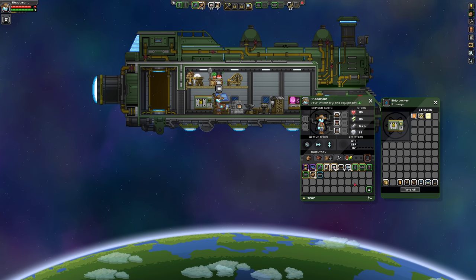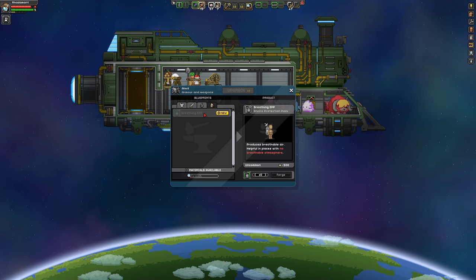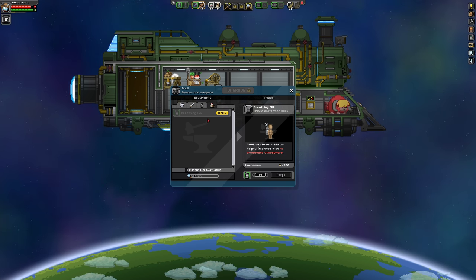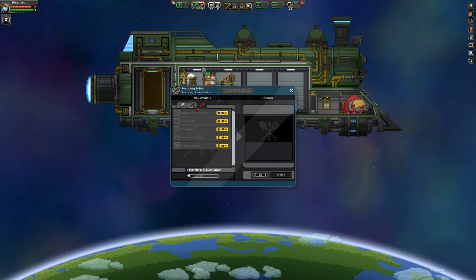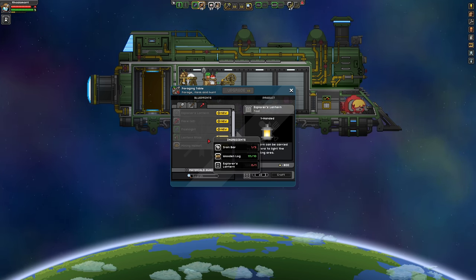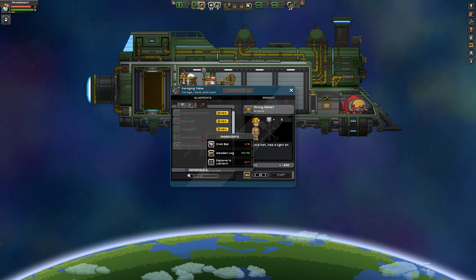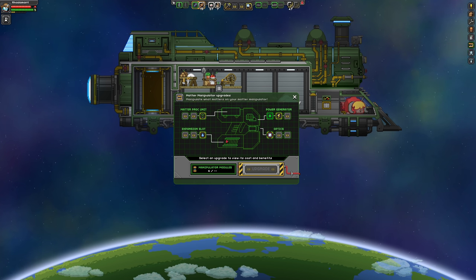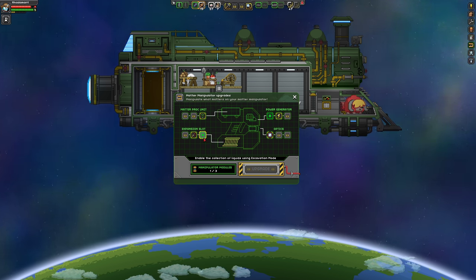I'm also going to get rid of the cape. These back items — what you end up being able to craft later on is a breathing protection pack, an Enviro protection pack that helps protect you initially from no breathable atmosphere, and then eventually from things like cold and fire. But there is also some back armor that allows you to produce light. The Explorer Lantern is a one-hander that produces light, and you can stick it on a lantern stick, which is a backpack that produces light. I intend to do this because it's very dark sometimes. To make an Explorer's Lantern, I need to find oil, and I need to unlock the expansion slot to collect liquids, which I will spend my next three matter manipulator modules to do.